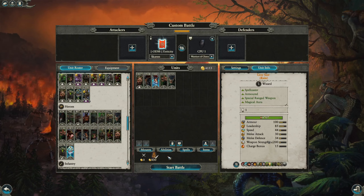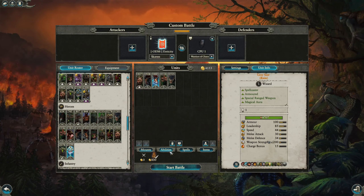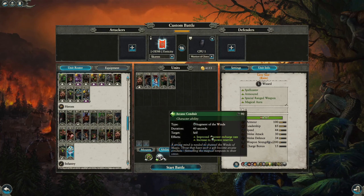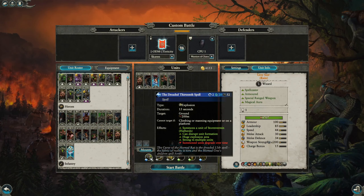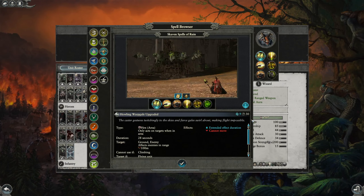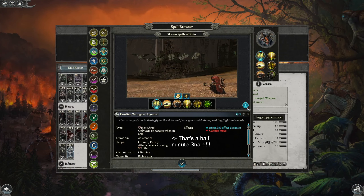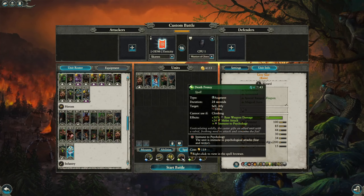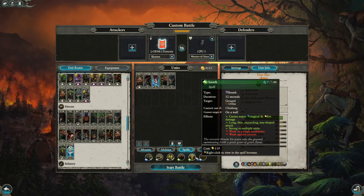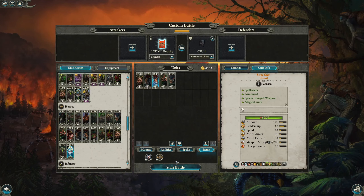The Grey Seer of Ruin has a similar story, but he's a little bit more effective against Flyers. His abilities are both a must, and for the spells, you usually want to take the Dreaded 13th for the same reasons as before and the Howling Warp Gale. You want to be overcasting it — it's still very cheap and it doubles the duration. There are some other good spells too, with Death Frenzy and Scorch being the most competitive options because of their low cast time. The items are the same as the last Lord — definitely ones you should be taking.